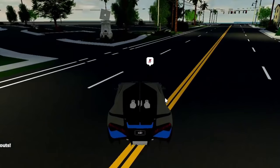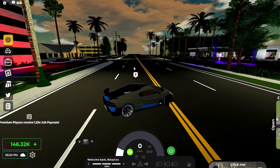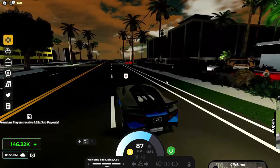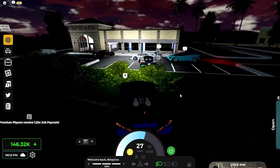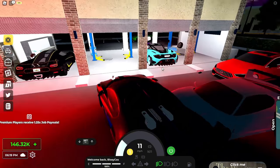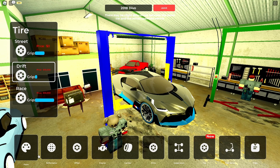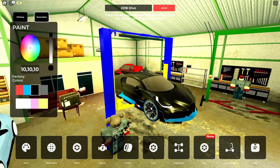I'm going to add some drift tires to this. The stock Devo is very fast, my god. There are so many millionaires in this game - I see a Devo, an F40, a Koenigsegg. This is crazy, look at the leaderboard. Let's put some drift tires on this and get some black paint.